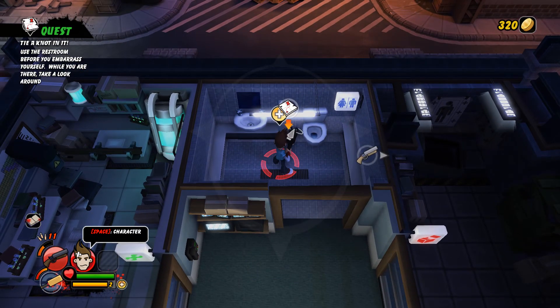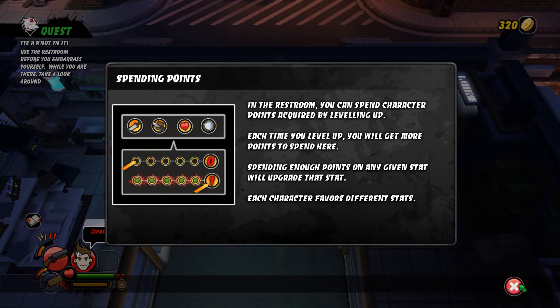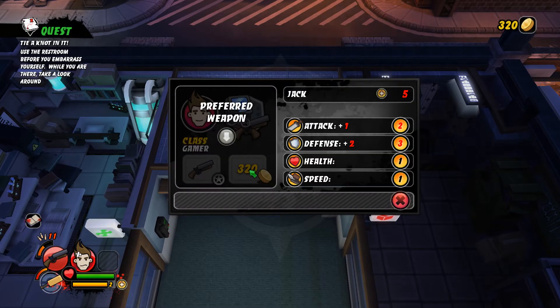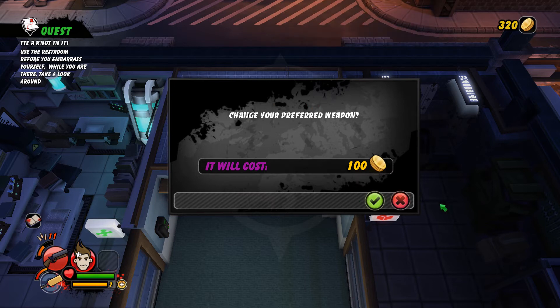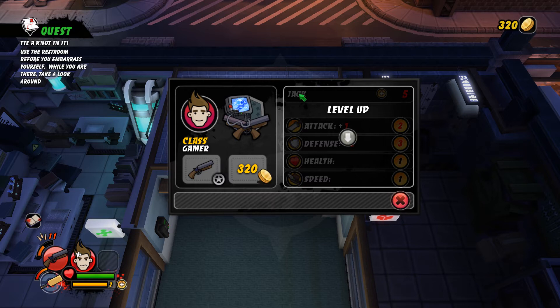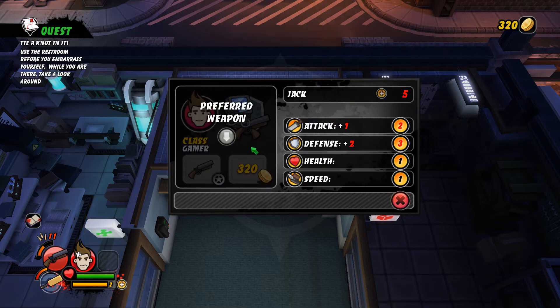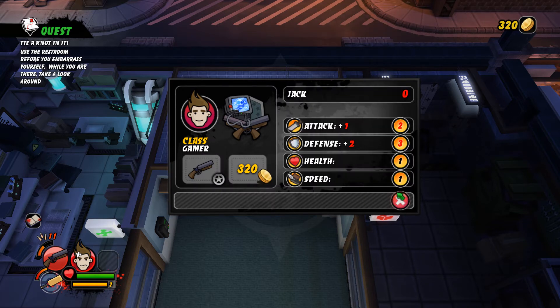Everything from the surroundings, the weapons, the combat, the zombies themselves - it's very tongue-in-cheek and they spend a lot of time making fun of themselves. Looks like we're actually going to get into the levelling side of things. Preferred weapon - apparently I have no options, my preferred weapon is and shall be a cricket bat. If you have a preferred weapon I'm guessing you deal more damage with that. So we'll bump up the damage a little bit, a little bit of health, movement speed and armour.